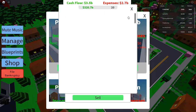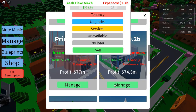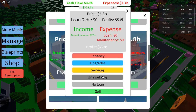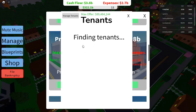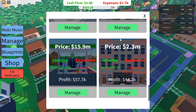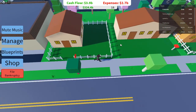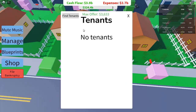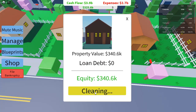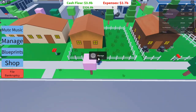Tip 3: Watch Demand And Tenant Capacity. As you invest in different properties, always keep an eye on demand and the number of tenants. More tenants usually mean more profit, especially with properties like the duplex house, which accommodates two tenants and provides a minimum profit of $3,500. However, the house and lot, despite requiring a higher investment with a loan of $59,500, has lower demand. While it offers a decent profit of $3,092, consider if it's worth the investment or if your money could be better spent elsewhere.